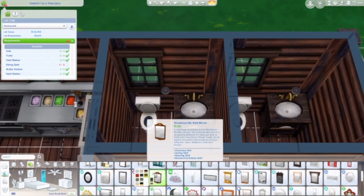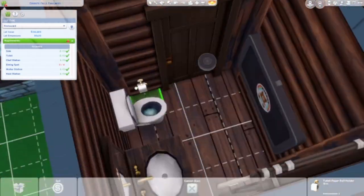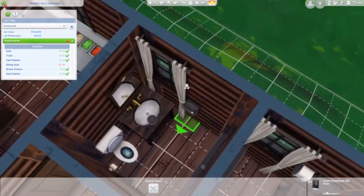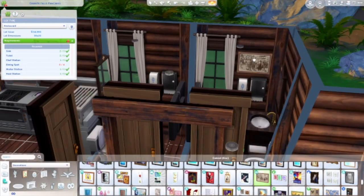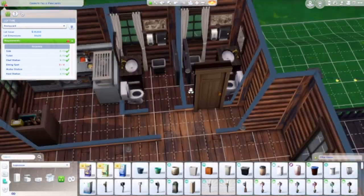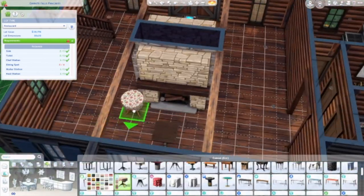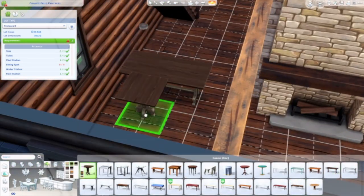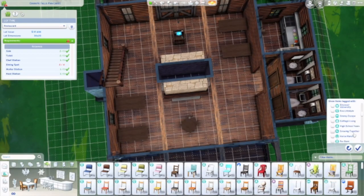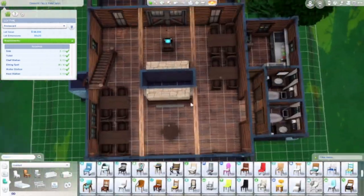I think it would still look good if placed in Chestnut Ridge — the horse ranch pack world. If this was placed there, it would actually look pretty cute because it's kind of got that Western feel with the old school pictures in the bathroom and the whole log cabin look. I also thought about the Cottage Living world, Henford-on-Bagley — it'd look okay there too, but I think it would look best in the horse ranch town.